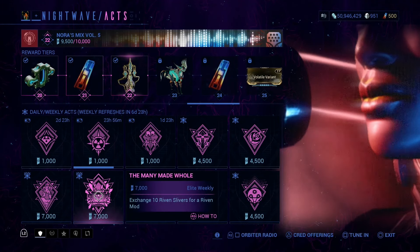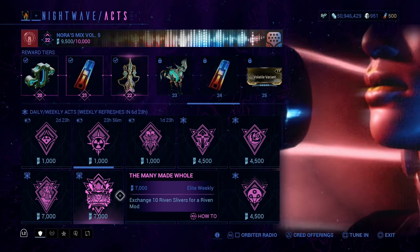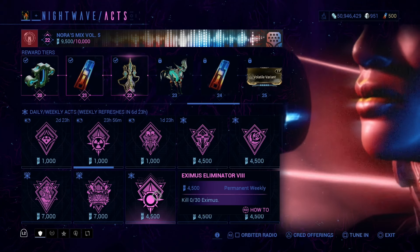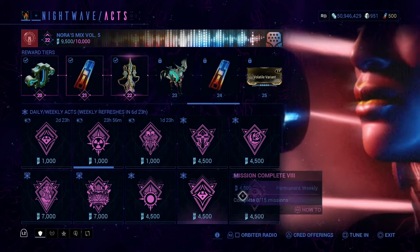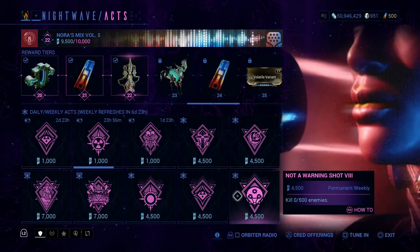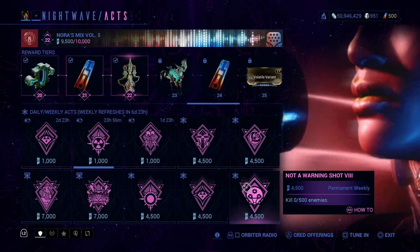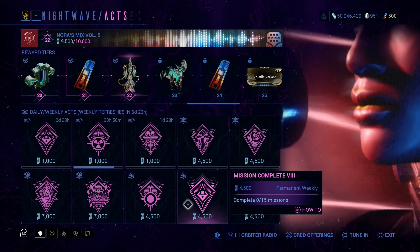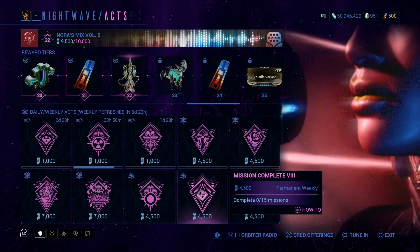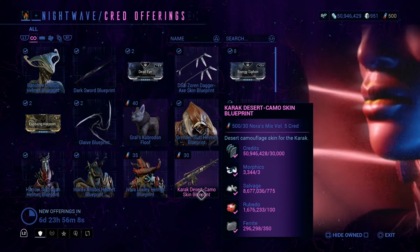Then we have: Exchange 10 Ribbon Slivers for Ribbon Mods — that's an Elite Weekly, not sure why, but it is. Then we have our regular permanent weekly missions: Kill 30 Eximus, Complete 15 missions, and Kill 500 enemies. These you will complete just by playing the game. If you want to knock out the 15 missions quickly, you could just do 15 Capture missions — they count as missions, so definitely keep that in mind.